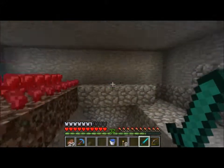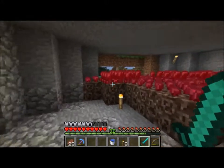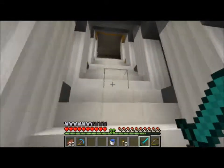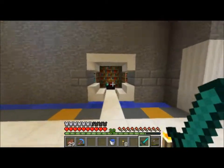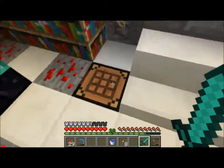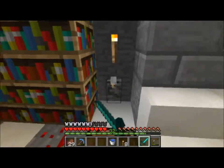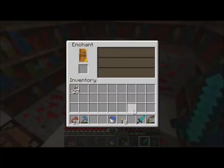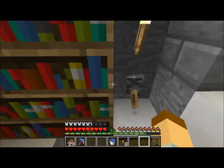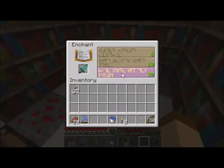Next I want to go ahead and enchant a sword. By the way, my nether wart farm is now up here temporarily — it's not staying here. I also added this little mechanism in here: there's a lever, hit the lever and it goes up so you can enchant at level three and stuff. Knock it down and it's a full enchantment table.